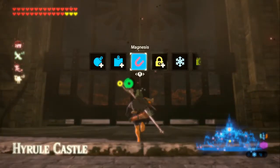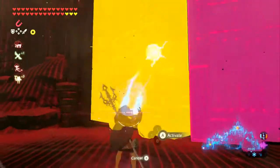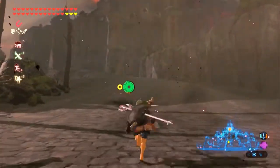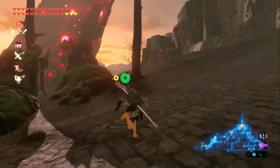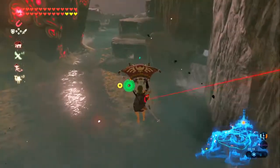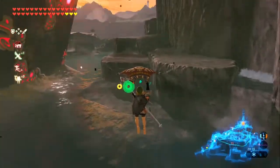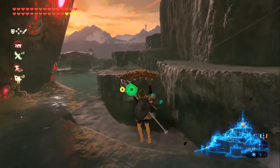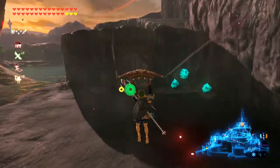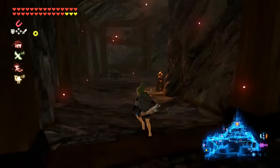Even though this big ol' door is telling us to go straight ahead, we're not actually going to go the big open end way. Instead, I'm going to dive just off the edge because there is a passageway to the west I want to take. We're going to go from west all the way around to east and then west again, then east again — it's a loop. This path is going to be supported by Lady Mipha and Daruk.